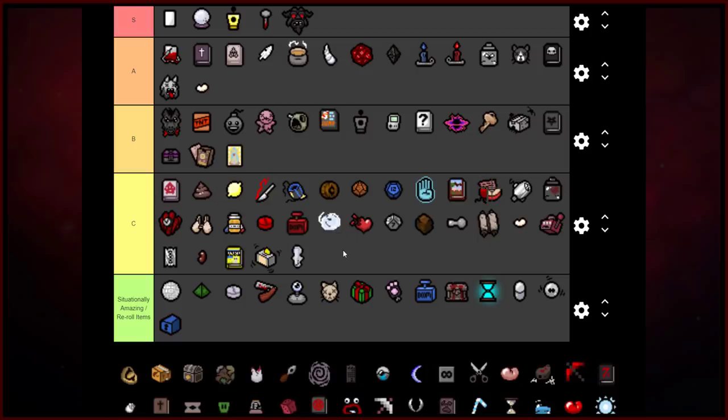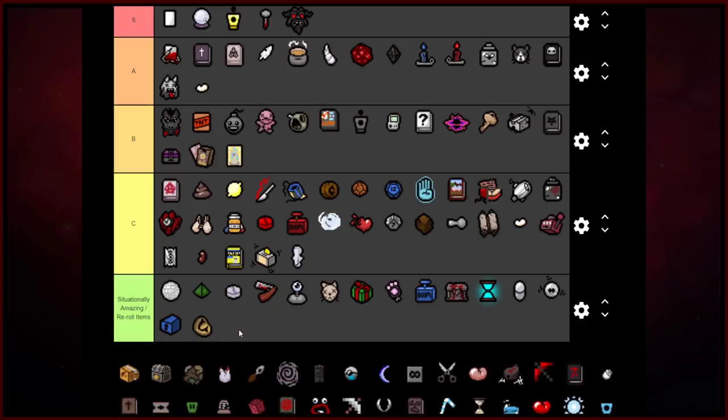Mom's Pad — it's gross. The Crooked Penny — I consider it almost like a reroll item. It's a 50/50: sometimes you can double, sometimes you can't. When you double over and over again it feels like you are god of the Isaac world. And then it will take all the items and turn them into a penny. So situationally amazing if you're lucky. At its worst it's a money generator, but it's better than those lower items in my opinion.